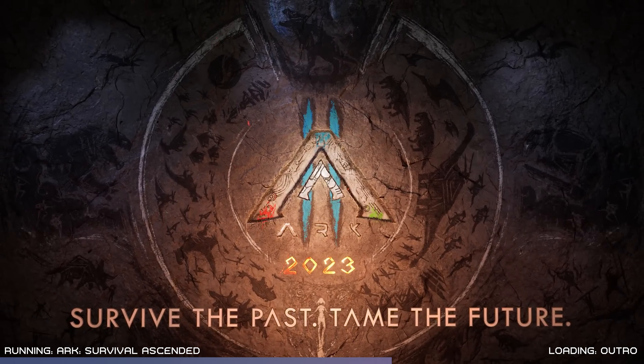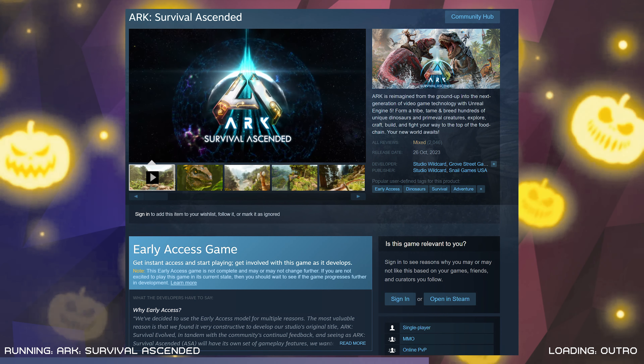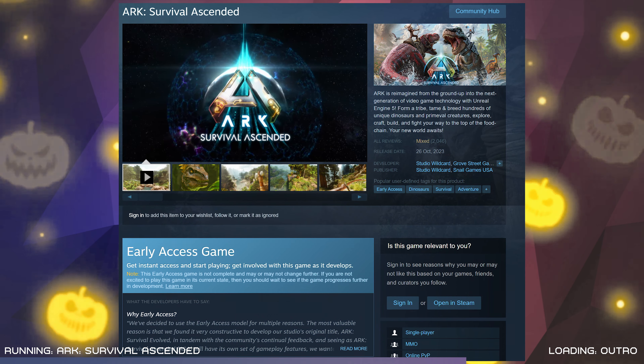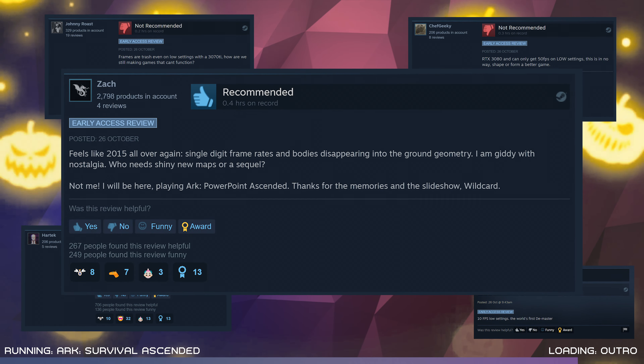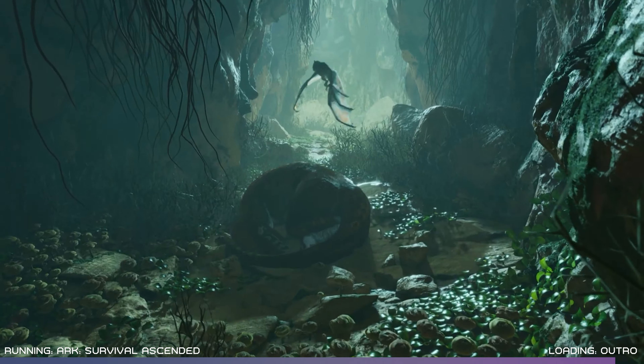Studio Wildcard is also working on a sequel, Ark 2, as well as Ark the Animated Series. If you're wondering when it's launching, you can actually play it right now on Steam Early Access, but you'll have to pay £35 for the privilege and battle the highly demanding graphics. I remember back in the day my pretty powerful gaming PC getting humbled when the first game came out in 2015, and it sounds like gamers are having a similar experience now, even with high-end GPUs like the 40 series. Some of the reviews are pretty hilarious, with one person calling it Ark PowerPoint Ascended. At least it looks incredible, and it's a true remaster of the original title. We'll just have to wait for PC hardware to catch up with its terrifying demands.